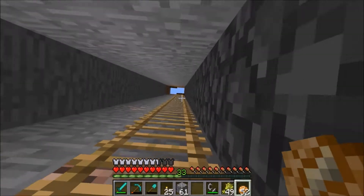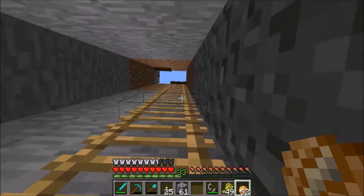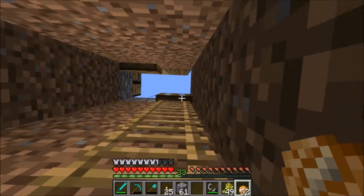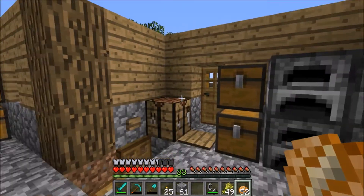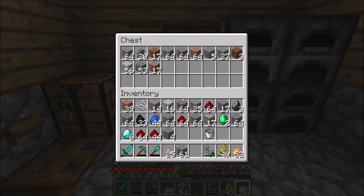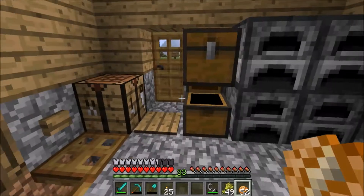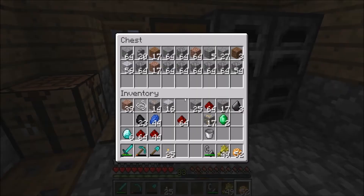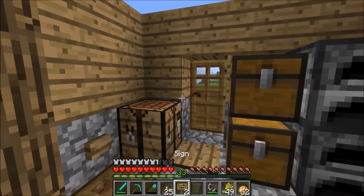Hello everybody and welcome to episode 3 of VillageCraft. I'm psyched to get rolling here. So what do we got going on? I'm in a place where I need an enchanting table — I think that is what is going to be holding me back. I actually need storage too, so I have two things I want to work out here, and that is going to involve probably making a sign — or no, I have one here.